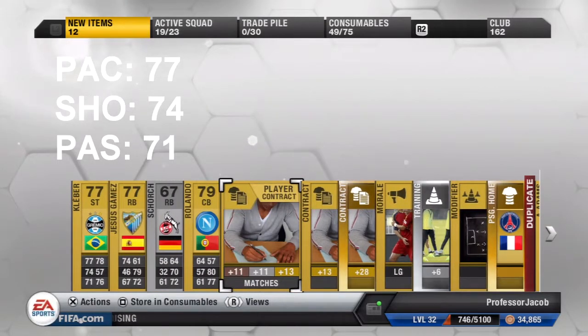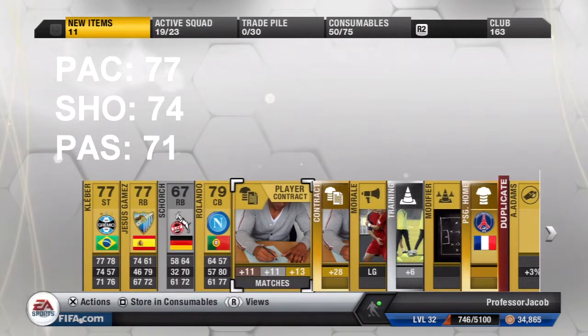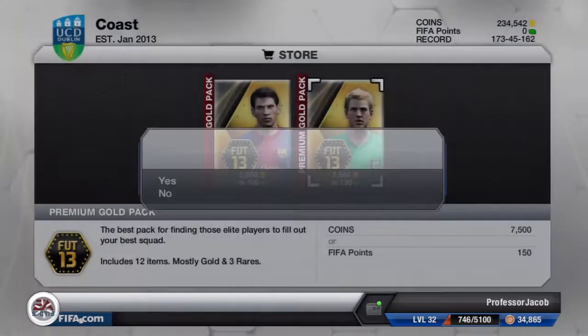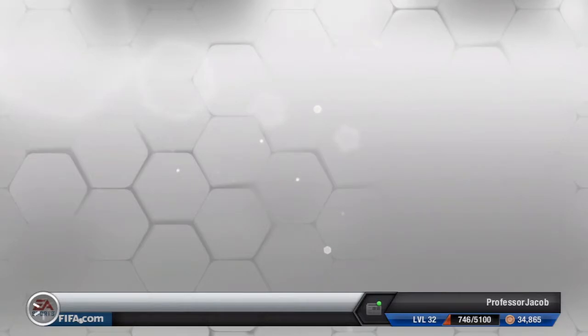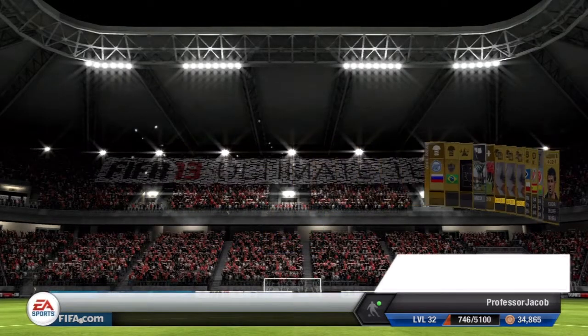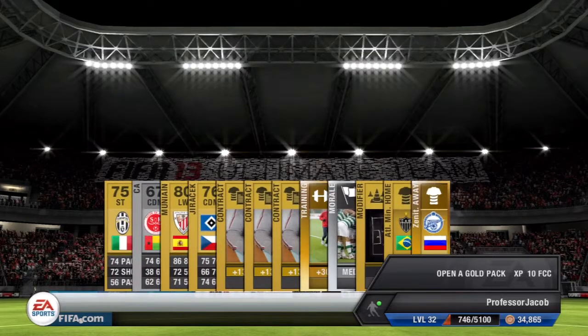Shot-wise not too bad, but I don't think any good gold strikers will have that low of shot. So for our second pack we are going to get Munayin, who is a beast. He is a Spanish left wing from Liga BBVA and he is a very good player.